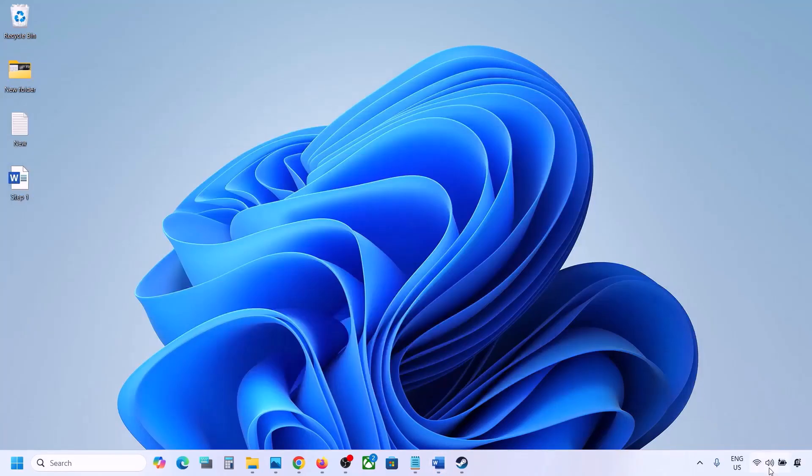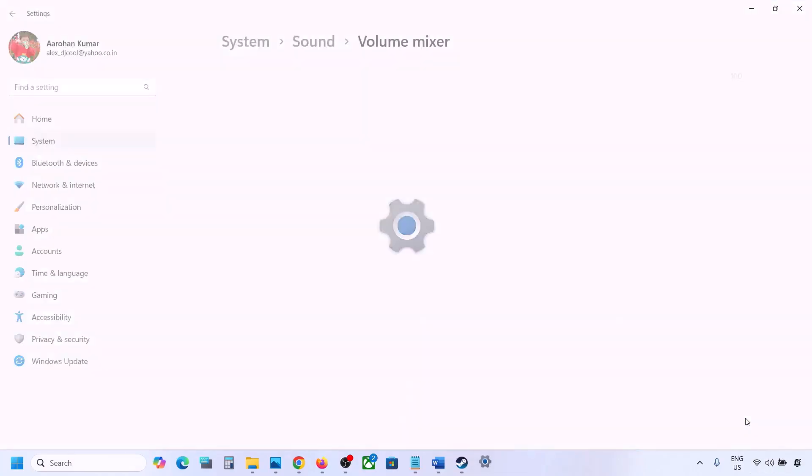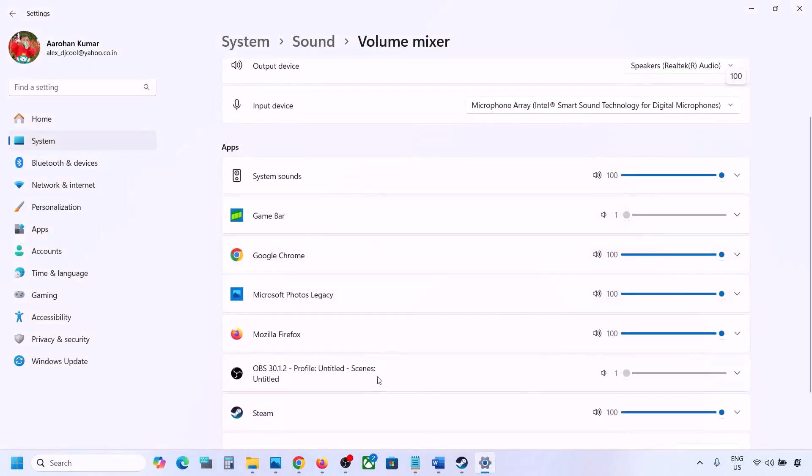The next step is to make sure the volume is not on mute. Right-click the speaker icon in the bottom right, click on Open Volume Mixer, and you will see your game listed here if it is running.